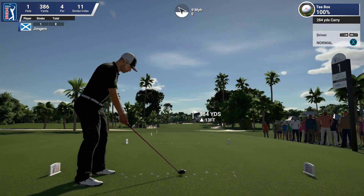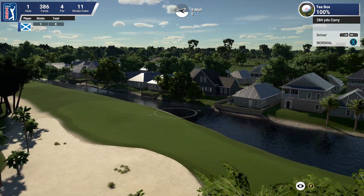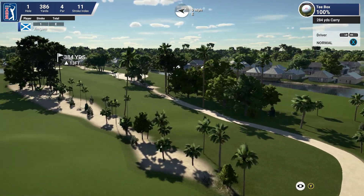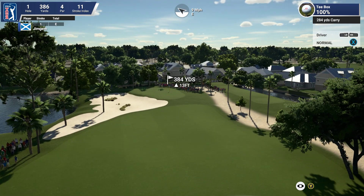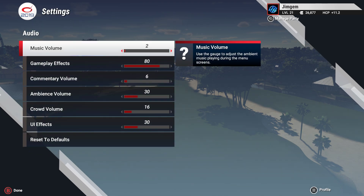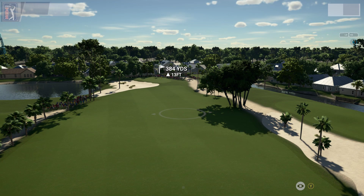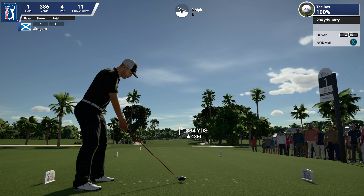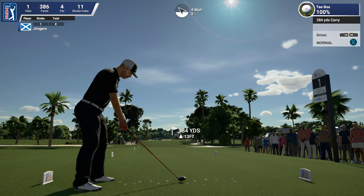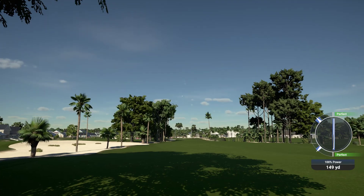Hole one, 386 yards, par four, stroke index 11. Nice looking first hole — that water tower over there, I do like the houses going right up the side. It's like a little inlet sort of thing — Florida, you get these big bits of water, little houses alongside them. I'm going to turn this audio down and might put it back on around about the end of hole eight, because John's a bit of a pain. 384 yards, 13 feet up, got a little bit of wind — nine miles an hour coming in from about five o'clock. Let's just see if we can hit one to start this championship off. Cracking strike, that's going to be right up the middle.